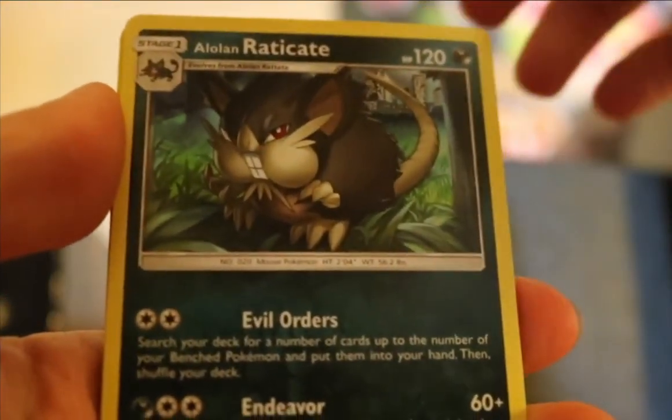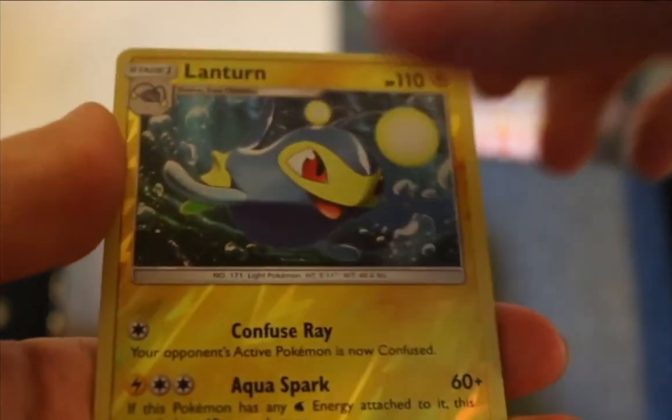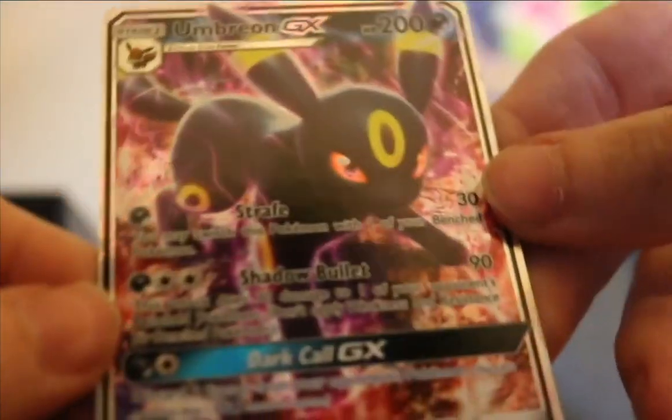Nothing really blowing anyone away but we have this pack and two more packs after that, so we may yet still get something really good. We got Alolan Raticate, Dartrix, Great Ball, Yungoos, Sheldon, Zubat, Popplio, Stufful, Lanturn Reverse — and then Umbreon GX! I really love the whole Eeveelution line and Umbreon's probably my favorite, at least looks-wise. I don't use him too much in the games — I think he's supposed to be more of a bulky Pokémon.